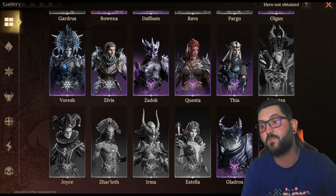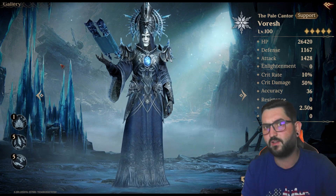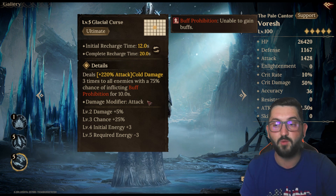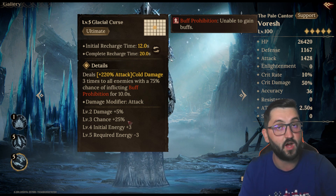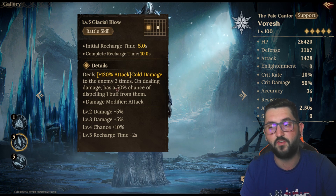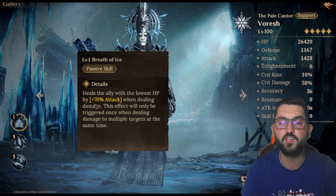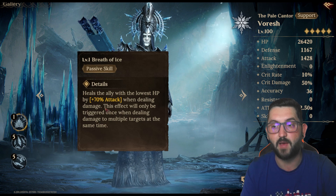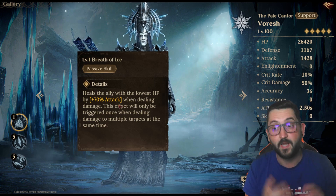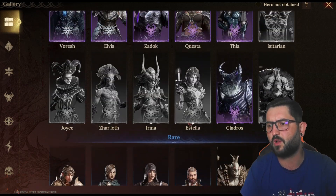That covers my top 10, but I want to give two honorable mentions. First is Vorash — we rated him 5 everywhere on the tier list because he's extremely versatile. His ultimate does full-board AOE damage three times with 100% buff prohibition, great for blocking buffs. His battle skill does three hits with up to 60% chance to remove one buff each. His passive heals the ally with the lowest HP by 70% of his attack when dealing damage, giving you survivability alongside solid debuff utility.